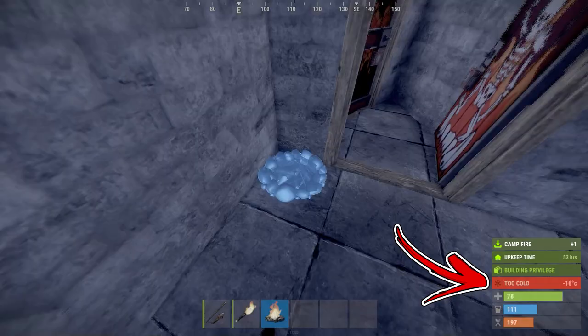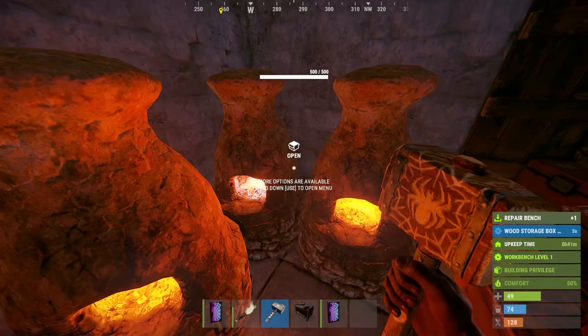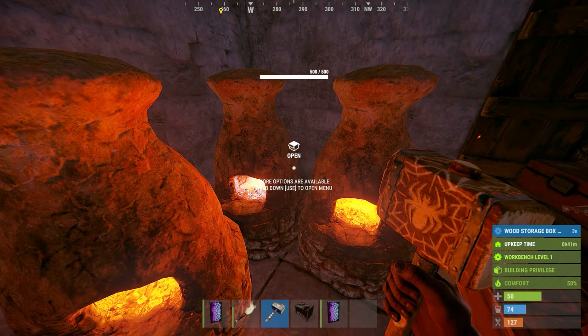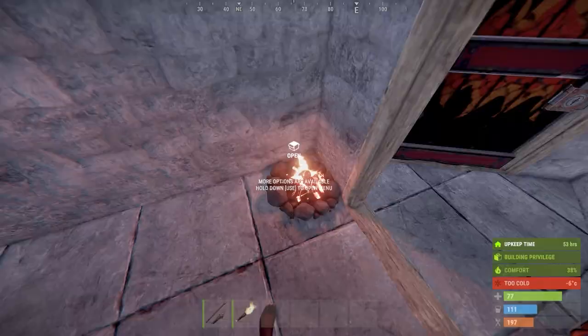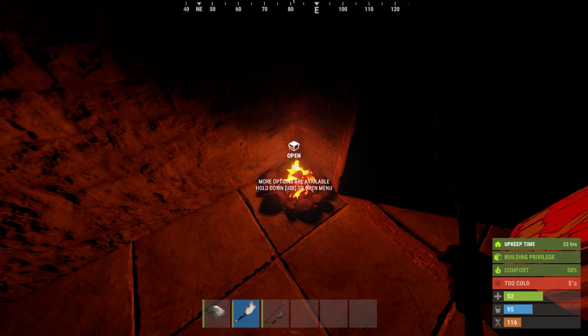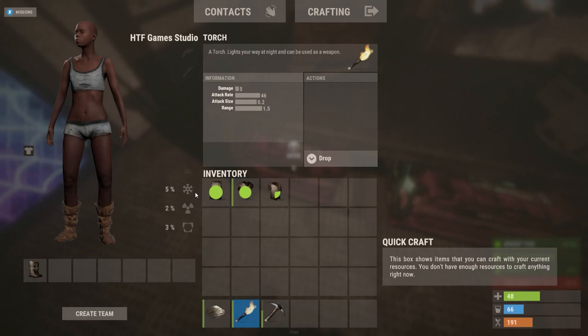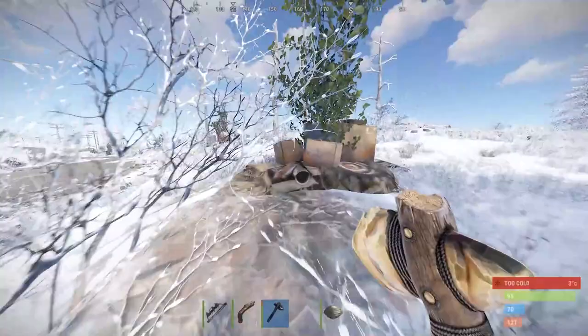Once you build your main base you need to learn how to get warm and recover your health. During the day it will be enough to stay close to a burning furnace or a campfire, as both will raise your comfort level to 50. This will allow you to restore your health to a maximum of 80% if you have your hunger over 100 points. Keep in mind that during the night those heat sources won't be enough to heal up and you will need to wear some clothes as well.